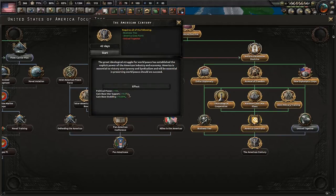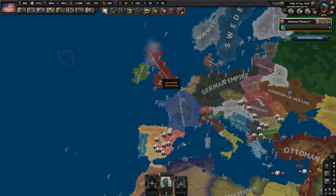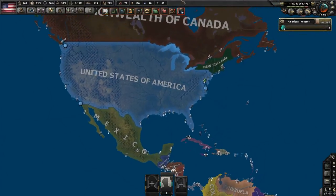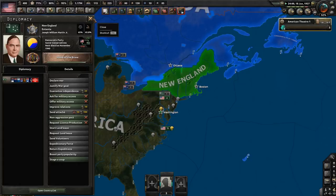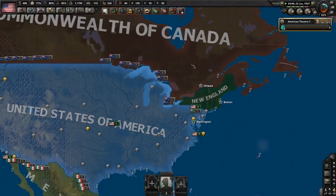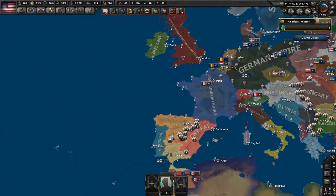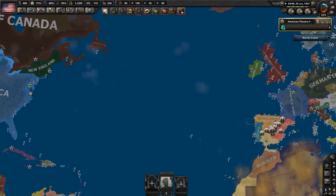All of this eventually leads to the American Century focus giving tons of bonuses. As a final note, if Canada refuses to return New England, you can go to war — and if you can get Edward VIII to flee, the entire Entente collapses, which is very powerful for helping Germany if you're in their faction, though it's a complicated mixed bag overall.